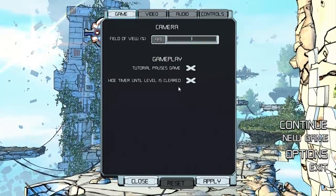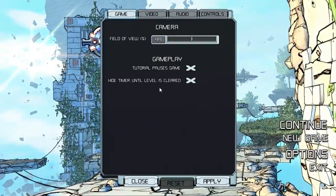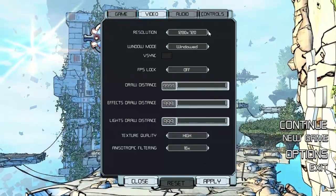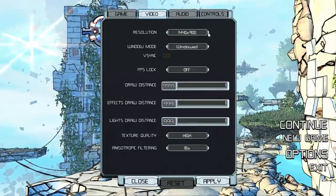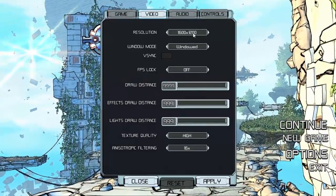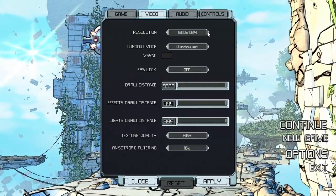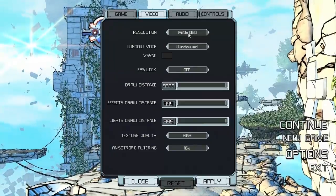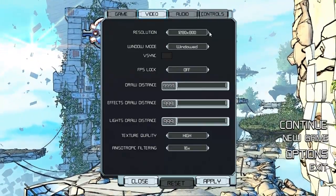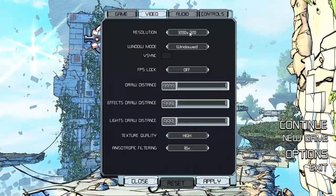Video settings — we have resolution, the basic resolutions and a few strange ones. Like there's a 16 by 10, a 16 by 12, which is an odd thing — that's four by three. Four by three goes up that high? People still use four by three? It goes all the way up to 1920 by 1080, not any higher, at least on my screen. It might be smart enough to know that my output only goes up that high, but I doubt it.